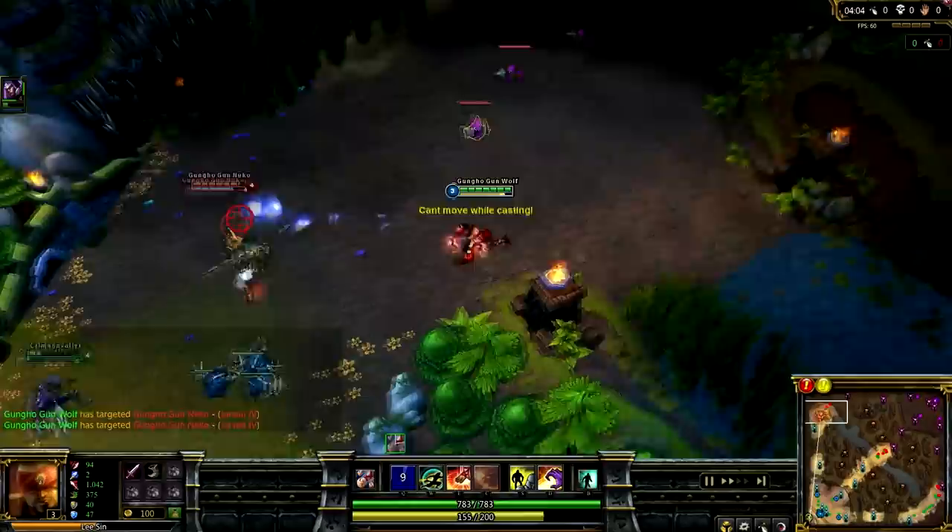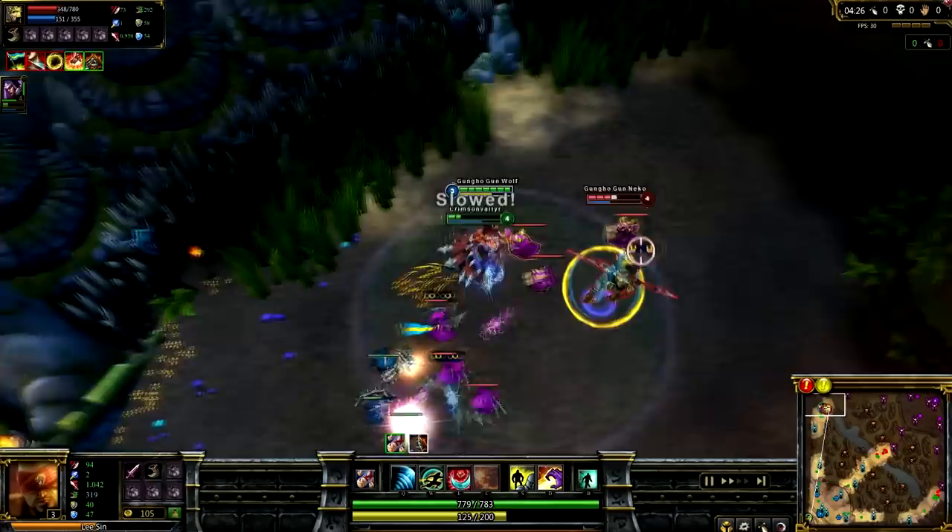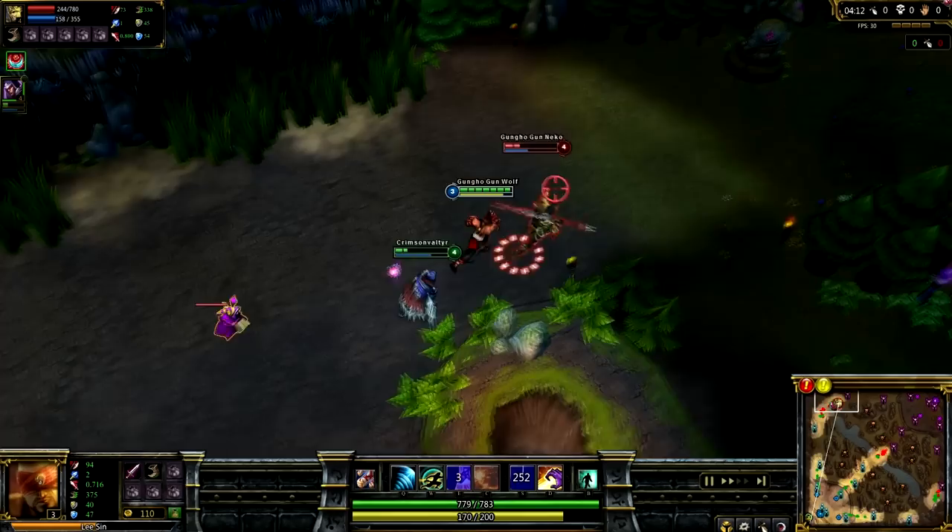Not every champion is meant for jungling, as there are certain things junglers need to be effective. A gap-closer and crowd control are very essential, as these allow you to have strong ganking potential — and we know ganks give your team a strong advantage in the laning phase.